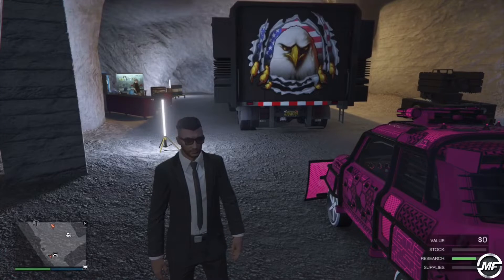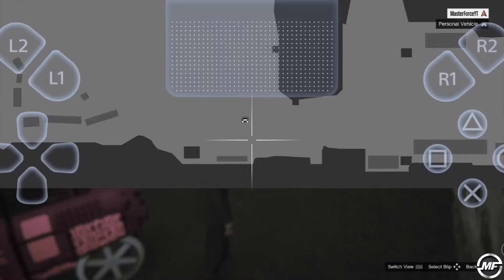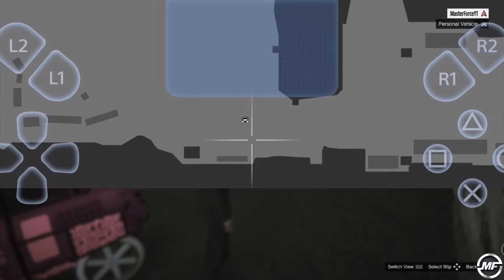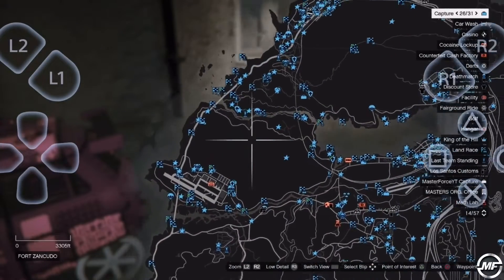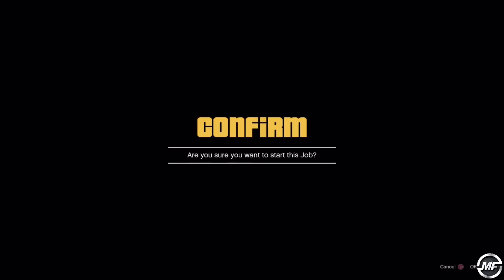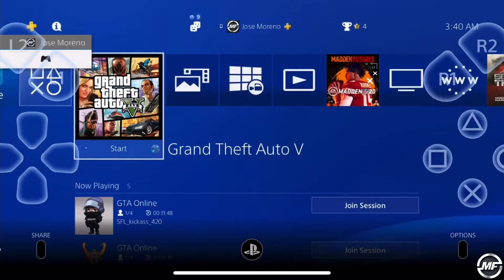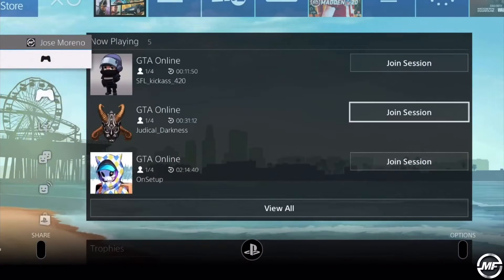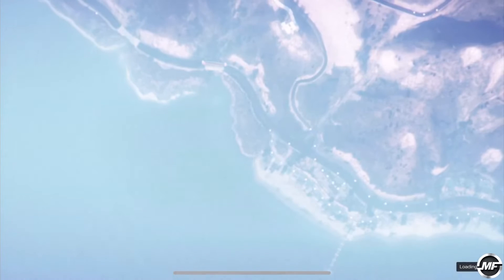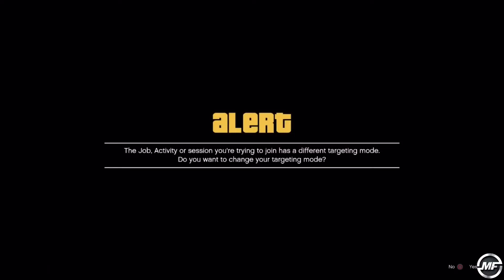Once you've got that, pause and go to the map. We're going to choose a job nearest our facility and teleport — just choose a job or activity nearest your facility and accept the job. Right here we're going to join somebody's session with a different targeting mode. Remember, accept the first alert and cancel the second alert. Now we make our way to the facility.